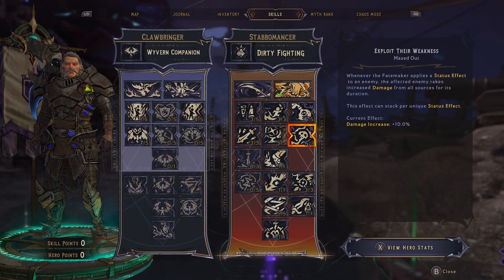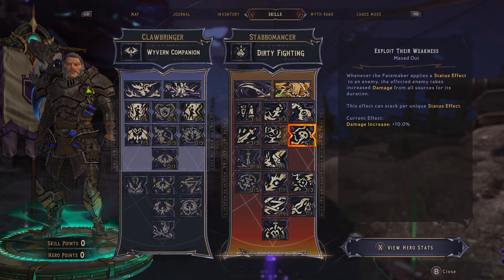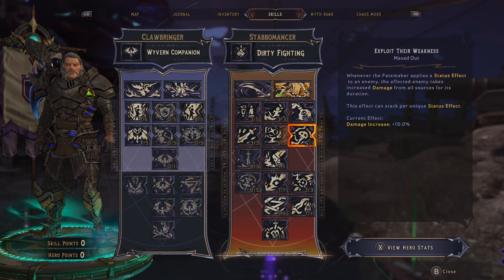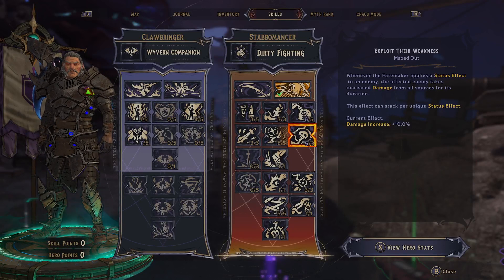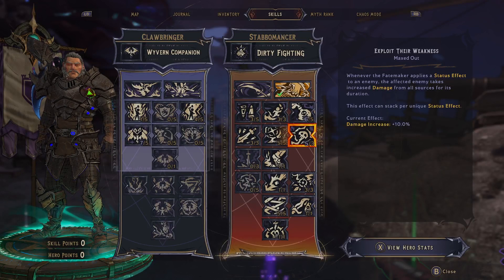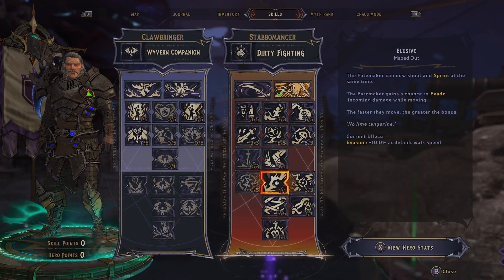Guaranteed crit — we take that. Whenever the Fate Maker applies a status effect to an enemy, that enemy takes increased damage from all sources. With the class mod we're at 10%, normally it's 6% per status, so that's a massive debuff. I'm pretty sure this applies to all your teammates too because it says all sources. So you're useful to the team, and you'll just melt once you get all the status effects applied.